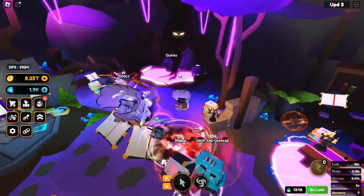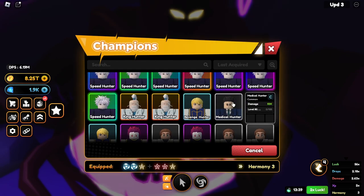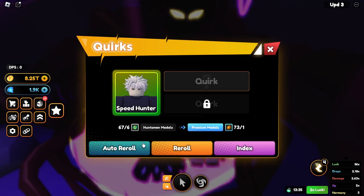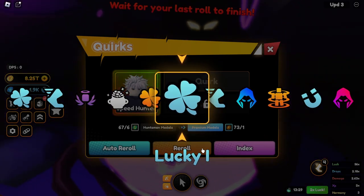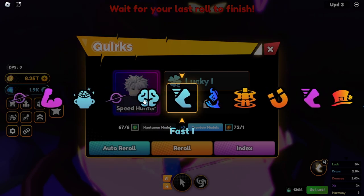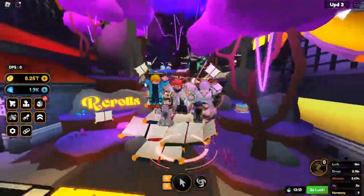Also, if you're trying to get good quirks and don't really need medals, you can use premium medals. For example, using one of my premium medals on the new mythical Speed Hunter, I can just reroll without needing the new medals. Premium medals are great since they only use up one medal regardless of which rarity the champion is, and that's how you get good quirks on new units without having great raids.